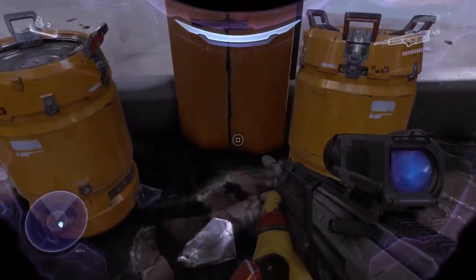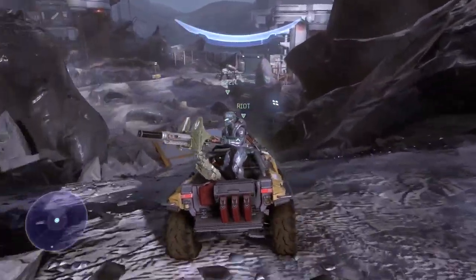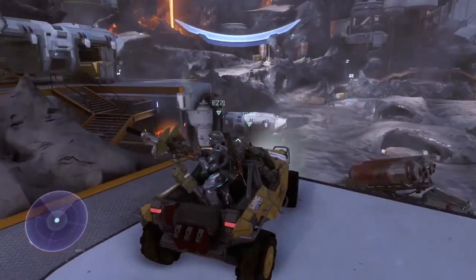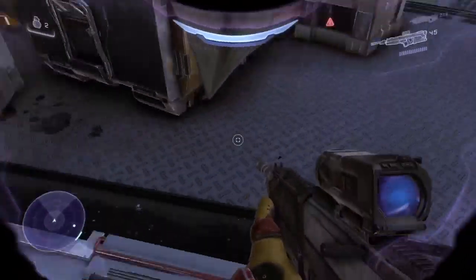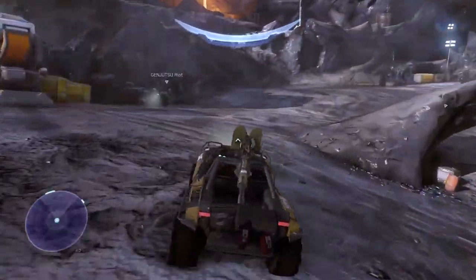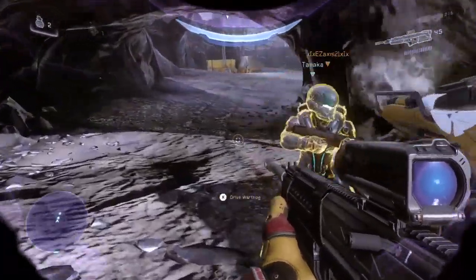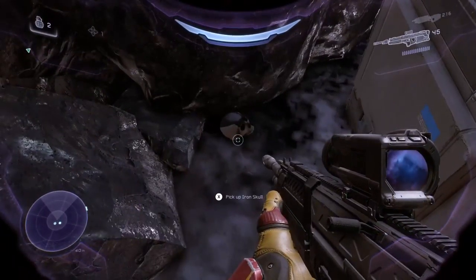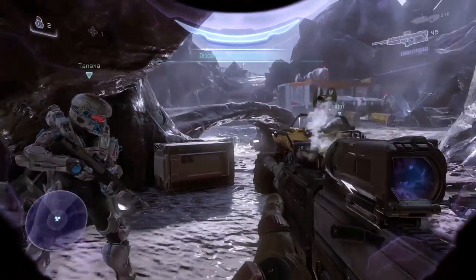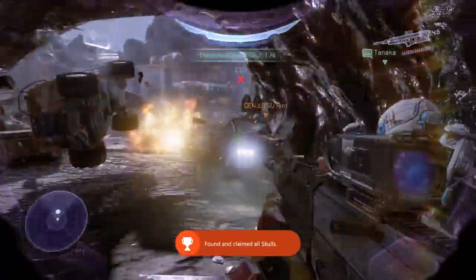The first location the skull can spawn is between these two yellow barrels, directly behind you. The next location: turn around from those yellow barrels and come up to this roof that has some kind of vehicle or building on top of it — on top of this barrel is the second possible spawn location. The third location, and where it was for me, is even further down — there are two archways. Go to the very first archway and the skull will be behind these crates. If you don't see it, try pushing the crates, because one of my friends pushed the crate and found it that way.